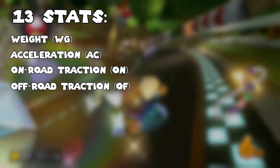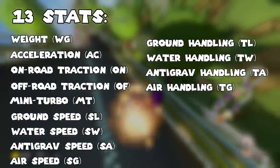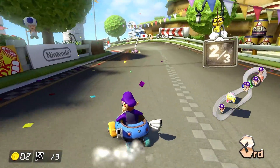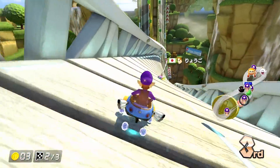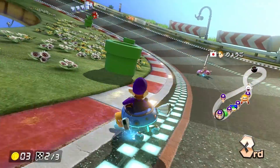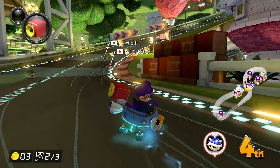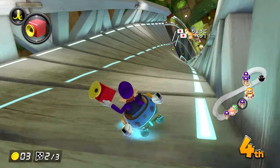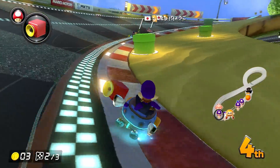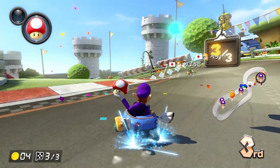There are 13 different stats in this game: Weight, Acceleration, On-Road and Off-Road Traction, Mini-Turbo, Speed on Land, Water, Antigrav, and Air, and Handling on Land, Water, Antigrav, and Air. Suffice it to say that 99% of the time the only two stats we really care about are Ground Speed and Mini-Turbo. Ground Speed is important because it affects how fast you can go. Mini-Turbo is important because it's tied closely to your Acceleration stat, affecting how quickly you build up speed. This matters especially online where getting hit by items resets your speed to zero. Mini-Turbo also affects how quickly you can build up Mini-Turbos and how long they last, which got a general buff in Mario Kart 8 Deluxe over the Wii U version.